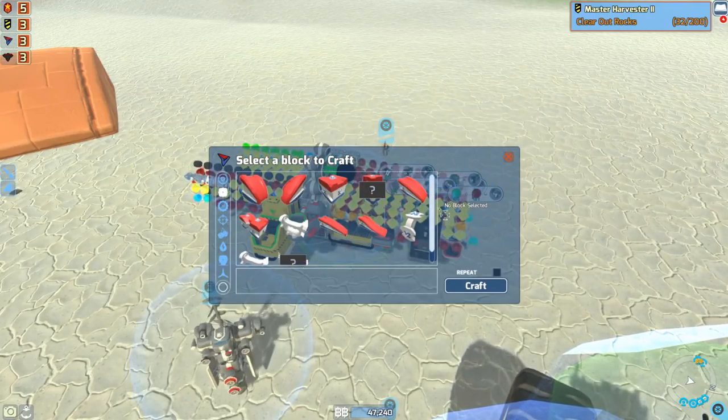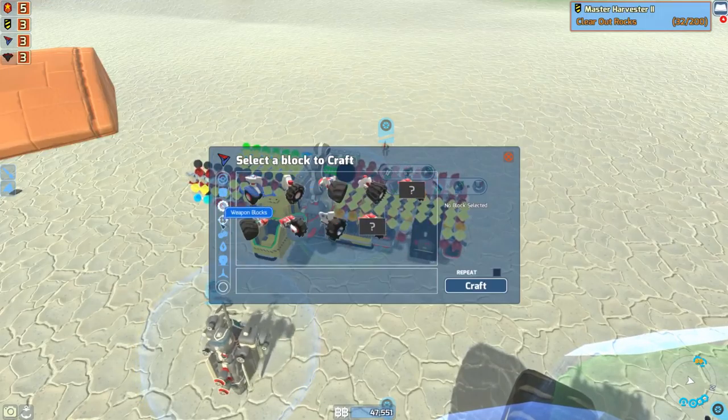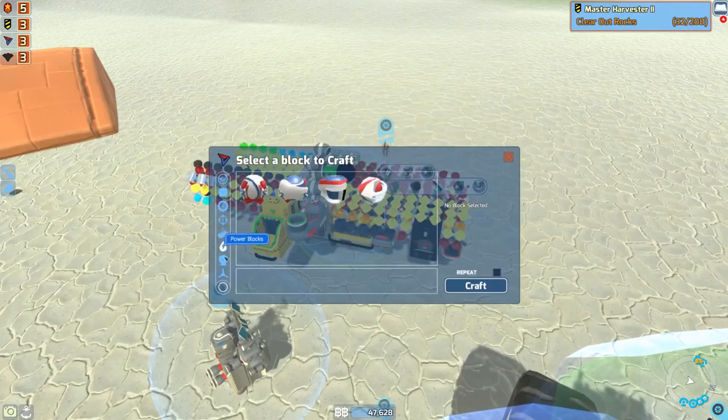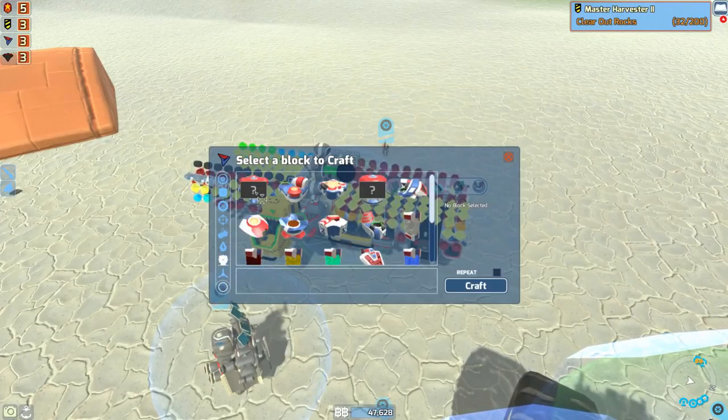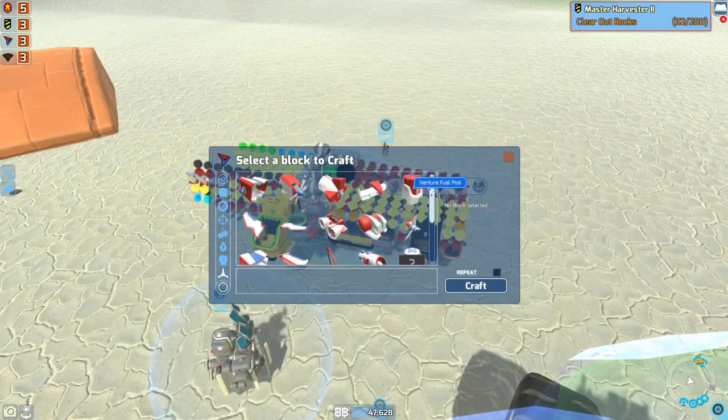The skirting block — that's a long straight block. So the skirting block is one of the newer ones. No new wheels there. And they're rotating and fixed anchors — that's right. I think pretty much everybody got that.